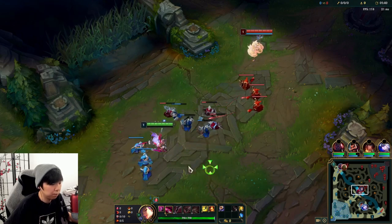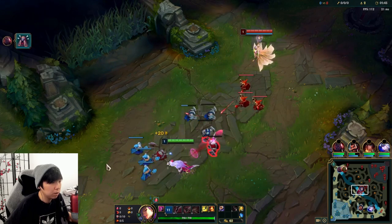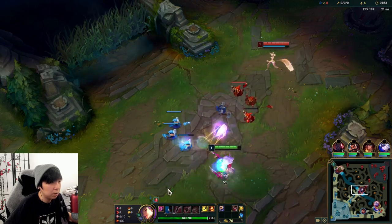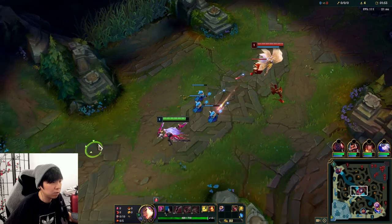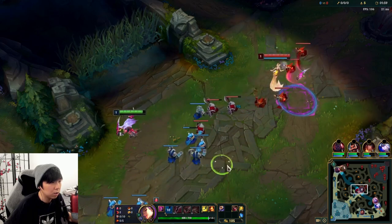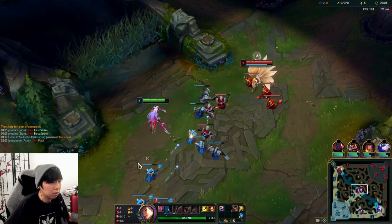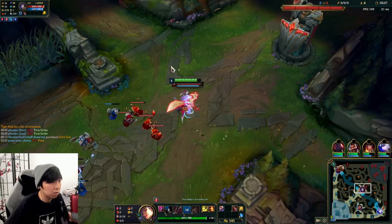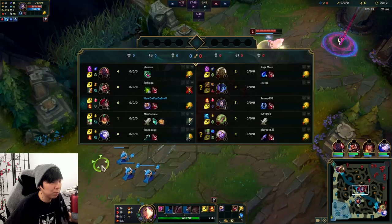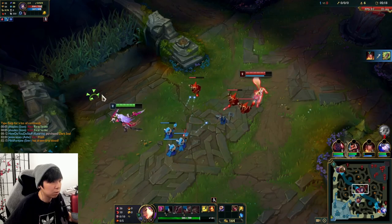We'll go for simple trades here. Right now Ahri's just chilling and I'm just grabbing the farm — the wave is pushing into her. I got hit by that because I didn't move side to side quick enough. I throw the Q here, hit W first. The wave's pushed in, she throws her Q, her Q is down. Auto, auto — that was the charm, that was the Q. She could have chased me to their tower but she didn't have the reflexes for it.